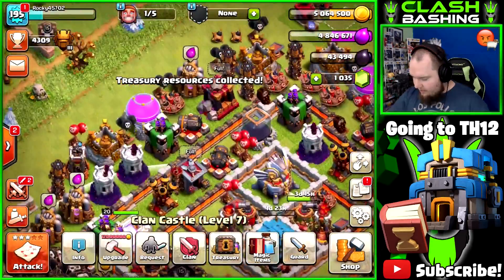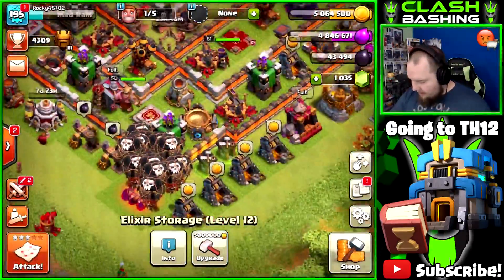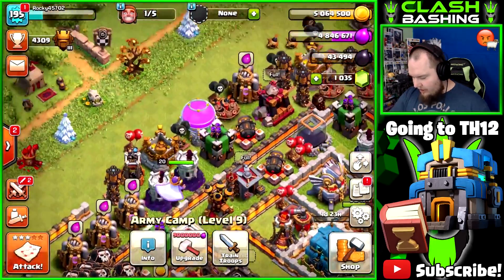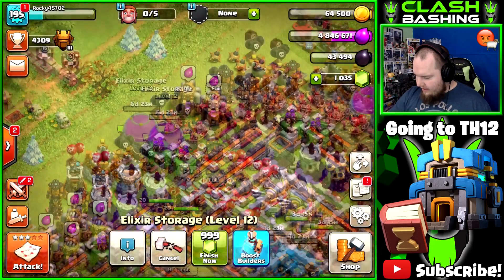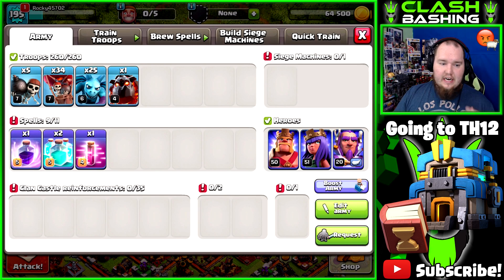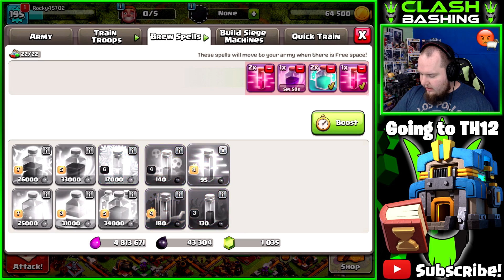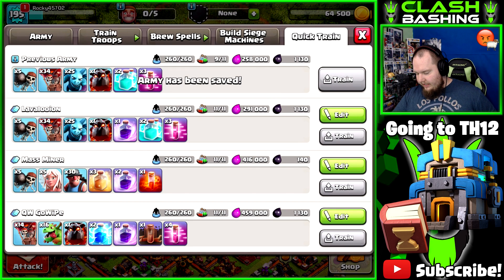Nice little treasury loot — and we can actually upgrade one of our elixir storages, so that'll work out perfectly. The camps are going to be really expensive — nine million elixir, which actually isn't that bad. I want to get the storages up pretty fast, so I'm going to do storages and camps together since I have loot for that. The lovely thing is since clone spells got buffed to only take up three spots now, I can take a rage spell on every single raid with clone.